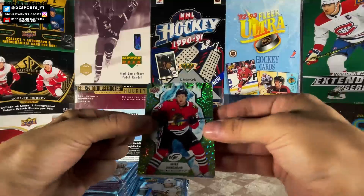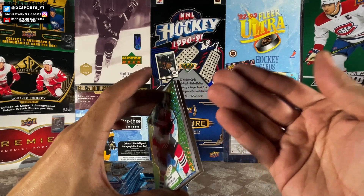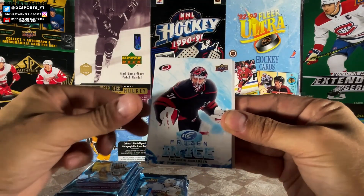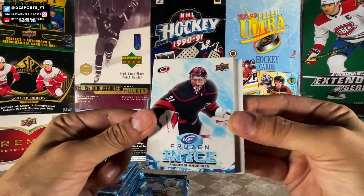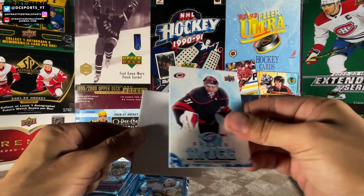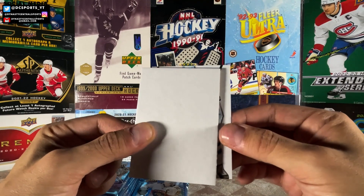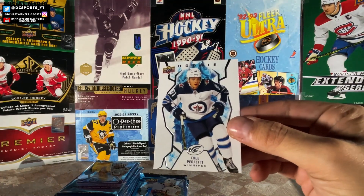And it is a thick boy. I am in the makeshift studio so you might hear a buzzing or humming noise — let's just bypass that. We got Mike Hardman, green rookie. Frozen in Ice — Frederick Anderson. That is definitely what I am looking for. That was the thick boy, and that's the Dare to Tear. It's a Freddie Anderson. I'm going to open that at the end of this box rip — that might be a little different for me. I'm going to hold that till the end as a fun Dare to Tear. And then we got a rookie of Cole Perfetti. I am happy about getting the Frozen in Ice. That might mean I'm not getting an autograph, but fuck me, right?